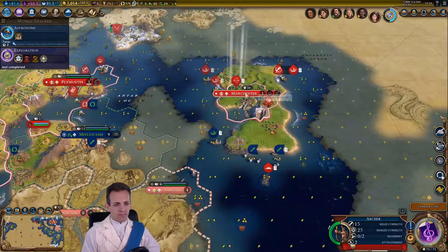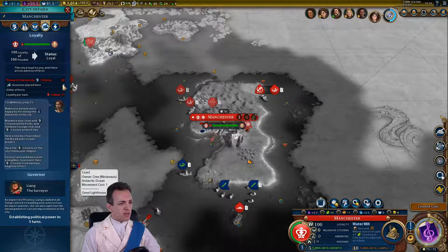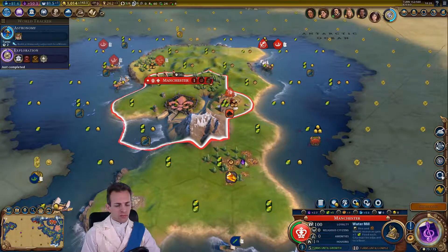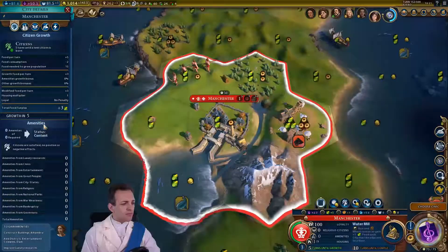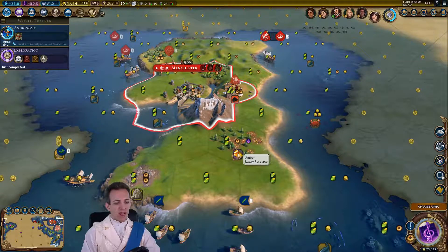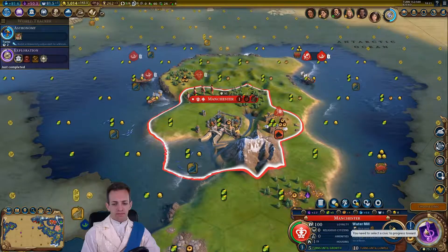We'll garrison the archer in here. We're already getting the governor bonus. Increased amenities would help. What are amenities like? Got no amenities. So we'll improve this amber — that's a luxury — and that will help on the next turn.